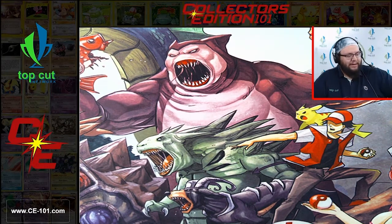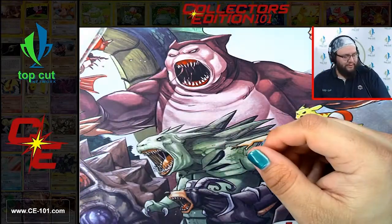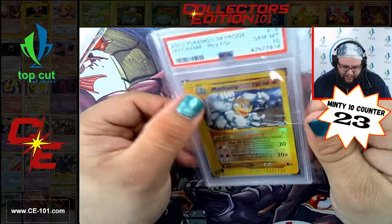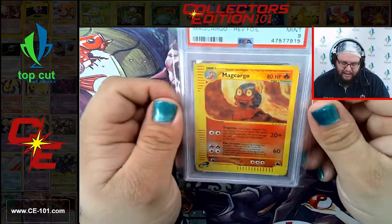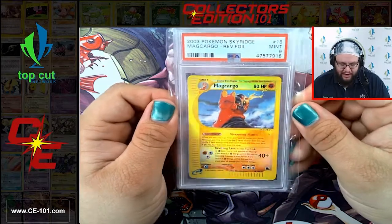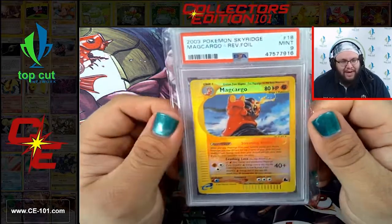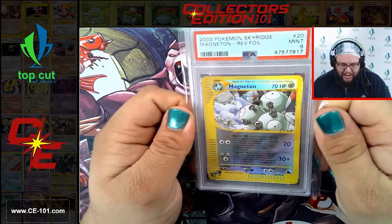We're hitting a lot of the Sky Ridge stuff right now. We have a Lady Reverse Foil Near Mint 9. Sky Ridge Machamp Reverse Hollow Gem Mint 10 - beautiful card, great artwork. Love the mountains in the background, the rivers, and a little geyser off to the left. Makargo from Sky Ridge Reverse Foil coming in at a 9. Another Sky Ridge Makargo at a 9. Magneton Sky Ridge Reverse Hollow coming at a 9. We're around 980 cards back from PSA in this lot.